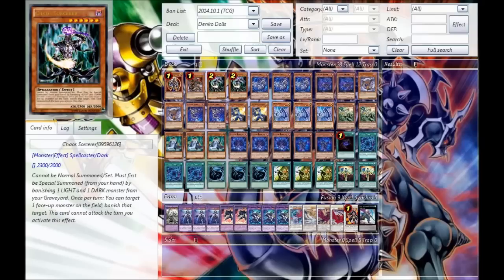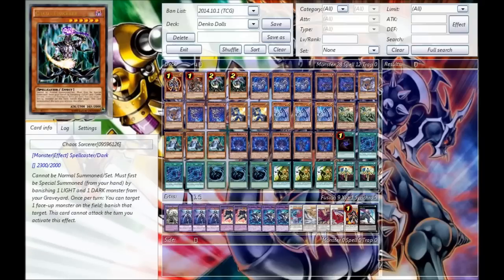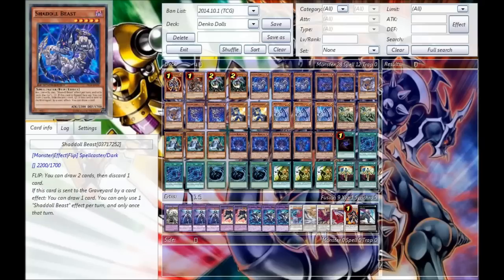Next, we go for the Double Chaos Sorcerer. This is to get rid of troublesome monsters — it's just another easy summon for when you don't have access to something like BLS. Next, we go for the Triple Shadow Beast. This is the monster that you most likely want to be fusion summoning with, because he's never dead.